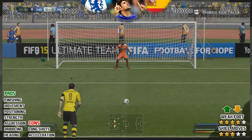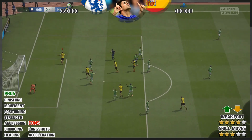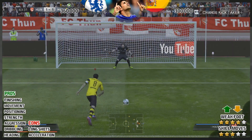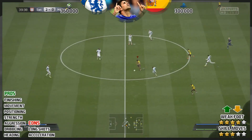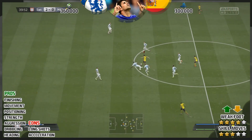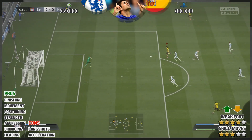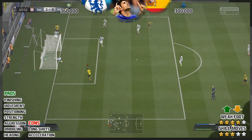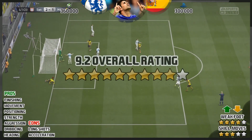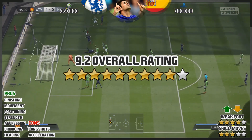In terms of pros, we've got finishing, movement — which is sensational — where he backs into defenders and runs around them, great positioning, fantastic strength, aggression second to none, and dribbling is insane at times when you do a speed dribble past players. Overall, he's getting a 9.2 rating.